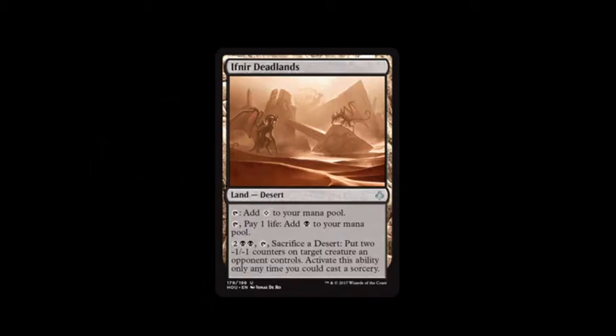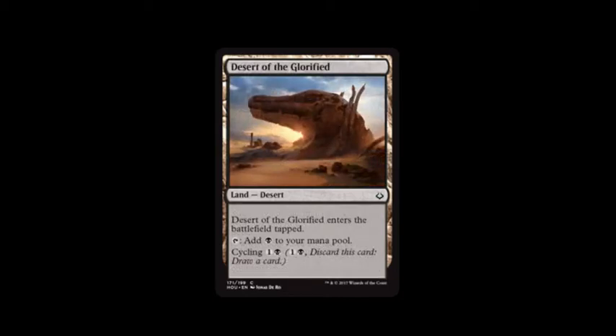First card is Ifner Deadlands. You can tap it to add a colorless to your mana pool, or tap it and pay one life to add a swamp to your mana pool. You can pay two swamps and two, tap, sacrifice a desert to put two negative one, negative one counters on target creature an opponent controls. Activate that ability only each time you cast a sorcery.